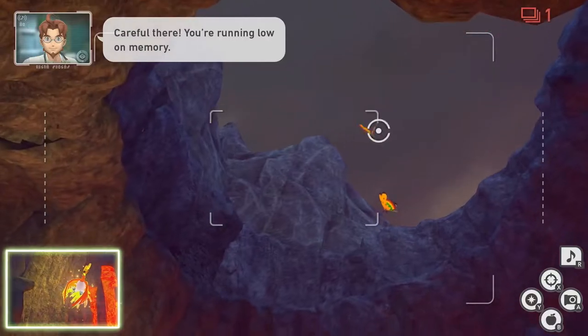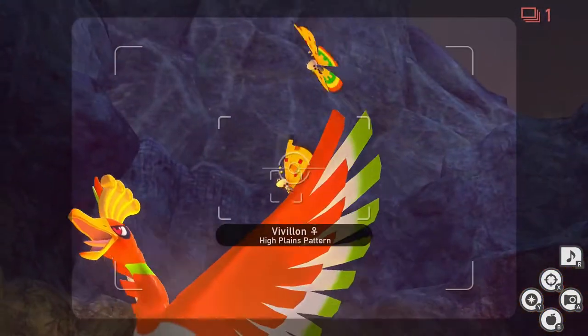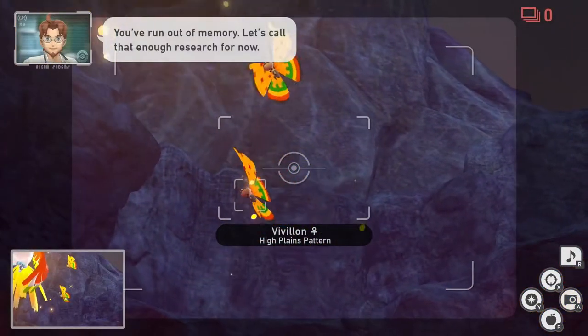Now you have one photo left. If you hit Luxray correctly, Vivillon will be up top. Take a picture of Vivillon with Ho-Oh in frame. Now you can quit and submit.